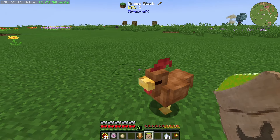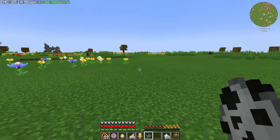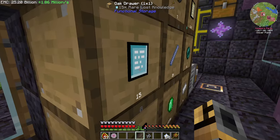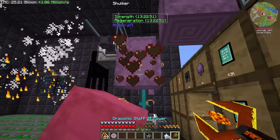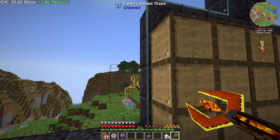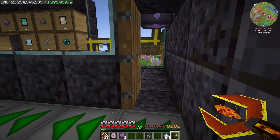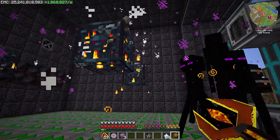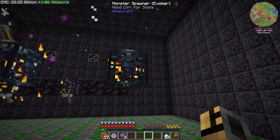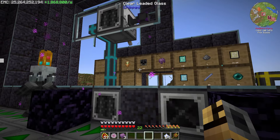Go ahead and make one of those. I'm going to repurpose one of the enderman spawners — we don't really need them, these guys are annoying, and it's not that much EMC coming out of here anyway. You should now spawn evokers and we should get totems. Oh, we already have five. Cool.